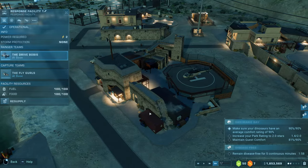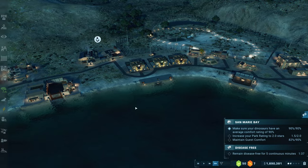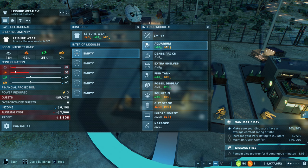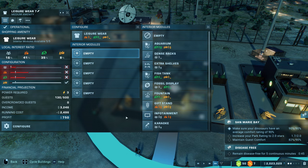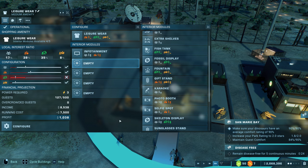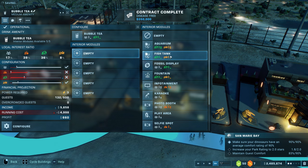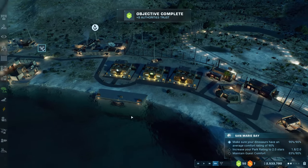Okay, 90% done. Park rating 1.5 - getting there. Guest comfort still a little bit low but I think that's probably because of this area over here. We're in profit - that's good, that means we can start to work on this a little bit. It really is worth just looking at the numbers - if they go up they go up, if they don't it's not worth doing. Obviously should go without saying. All of these are negative - I'll get them, need a little bit more time.